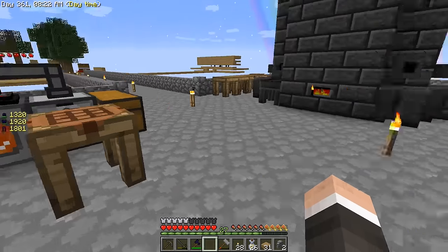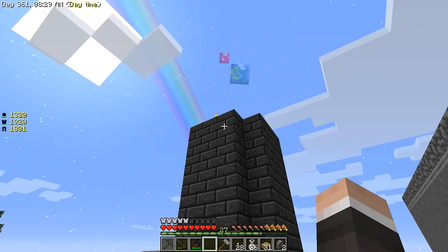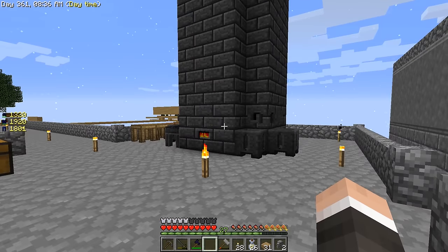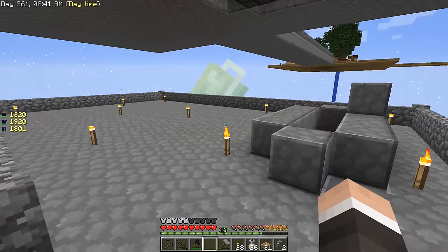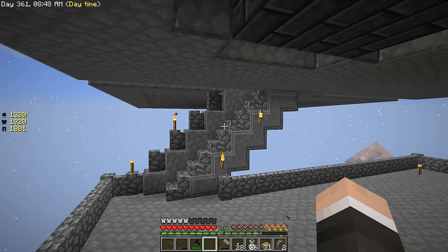We've been doing some stuff off camera. He made a very, very big smeltery - I got a little out of control, I shift-clicked like a stack of compressed cobble in there and melted down to like 60 blocks or something. So now we have a big smeltery, and then we have a basement down here with some pretty stairs.